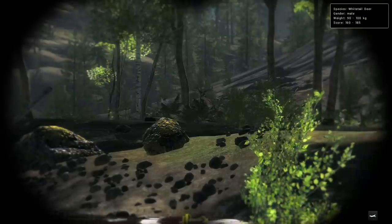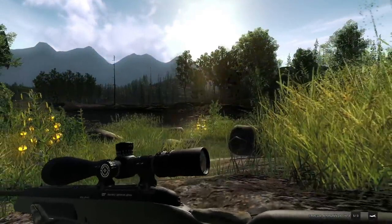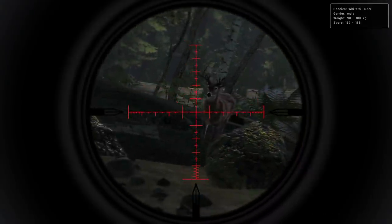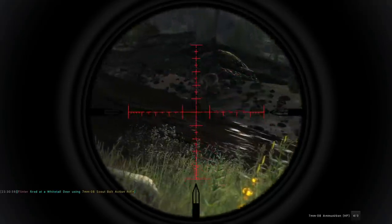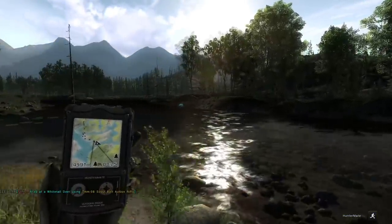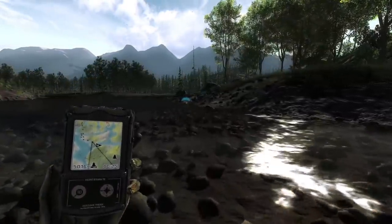That didn't turn out to be a bad decision — a 160 to 185 score estimate buck, and again an 8x8. Our last 190 was a 7x7, and had he been an 8x8 with any bit of symmetry to his G6s or G7s, he would have been a 200 — he was just about perfect, just lacking a couple of tines. Today we've got a couple of 8x8s, but their frame and tine length aren't anywhere near what we need for a 200. If we could just get the stars to align and get both of those in the same rack, we'd have exactly what we're after with this 200 grind.